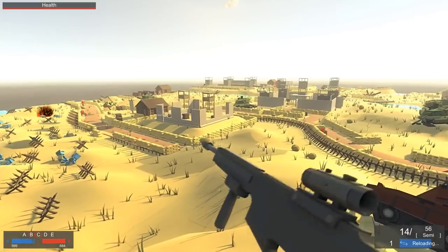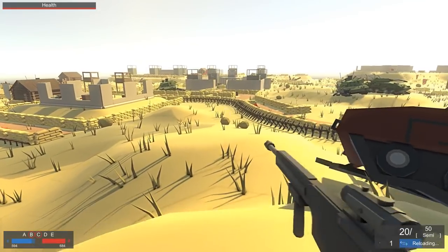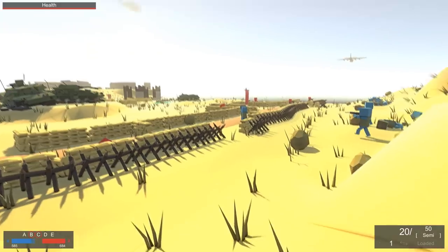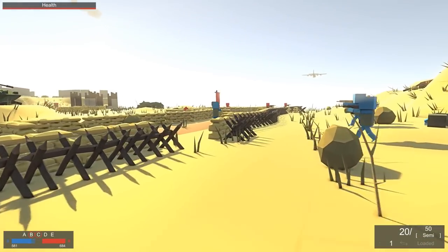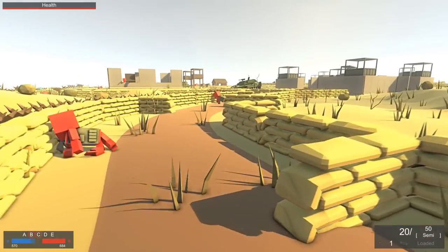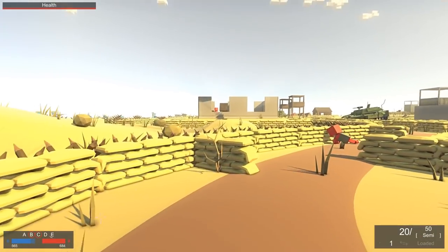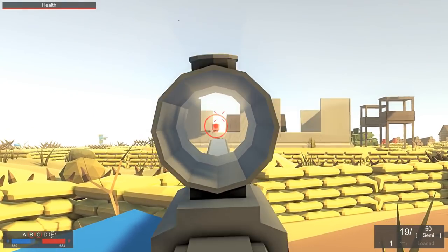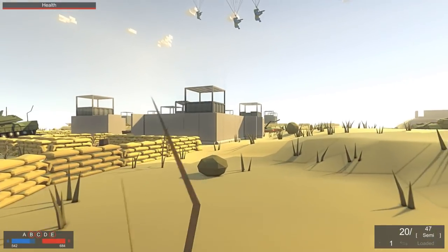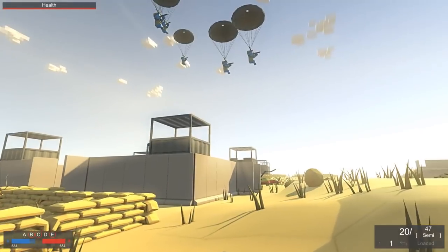The cool thing about this is I get to both watch the battle and participate in it. The paratroopers have almost landed. I'm supposed to recon over there, link up with them, and give them the plans of attack. We've got a heavy machine gunner here — I've got to take him out or else he'll just slaughter my friends. I think we should make it to this base just in time.